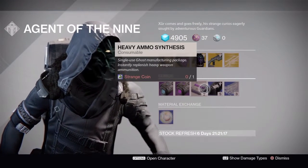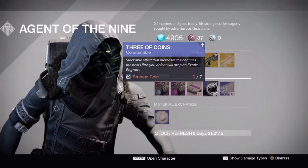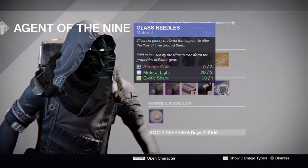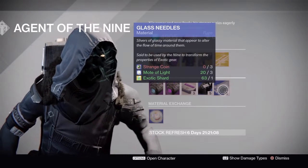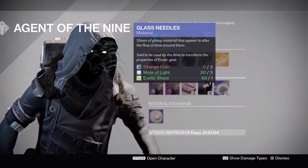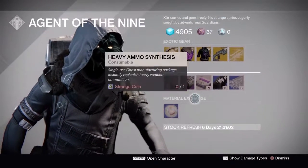The Blink Drive and the Void Drive are for if you want to upgrade your sparrow, so if you really want it buy at least a few of those. And as far as exotic shards go, they're really useful if you want to change your exotics — you should buy those.